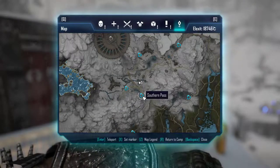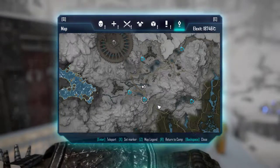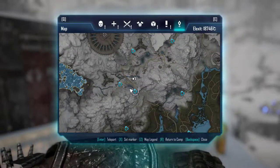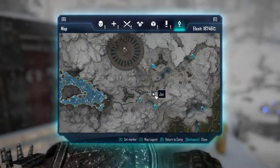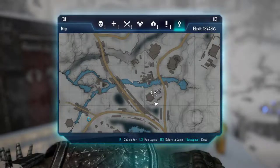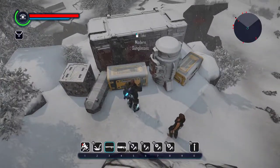Hello, Mir here with the next loot location video. We are in Zaycor, really close to this first pass here — the southern pass — and there is this bunker here where you will find these sunglasses laying here.